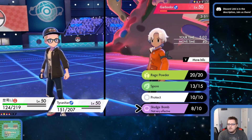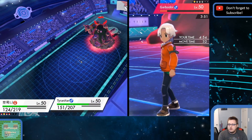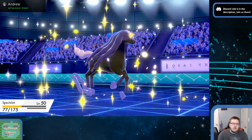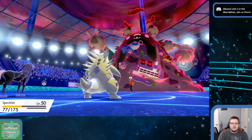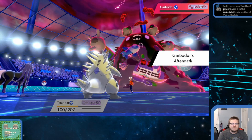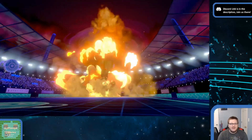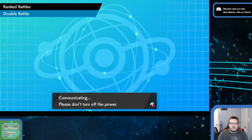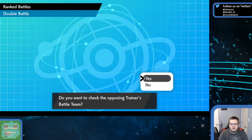It looks like their team was set up to be this stall, annoying, poison-everything-and-stall-out-the-game kind of thing — eject button, red card, setting Trick Room — but they just didn't get their team locked in. Aftermath procs. The wonders of Great Ball are the teams you find there. This is what you find on Great Ball — we're at Great Ball 9 now. After last week's laddering we didn't get into Ultra Ball, but we're close.